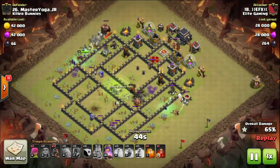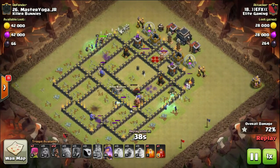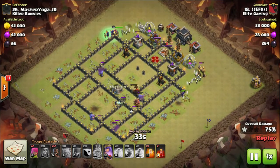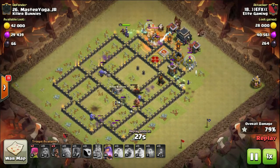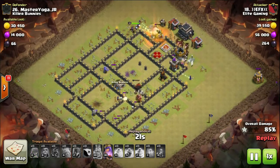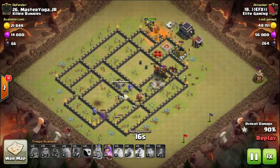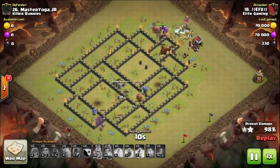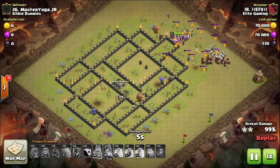Keep an eye on the queen and the king — dropping the poison spell to slow them down. It's a level 30 queen and level 30 king. Then the skeleton spell goes down. With all the witch skeletons and the skeleton spell, look how quickly the enemy king and queen have gone down — so fast it's not funny. Plenty of troops left over, the archer towers have been cleared, and this max town hall nine base is wrecked without a shadow of a doubt.